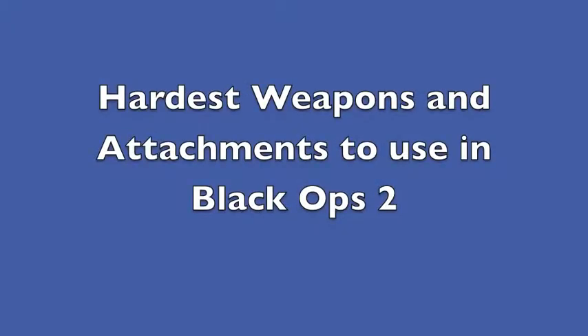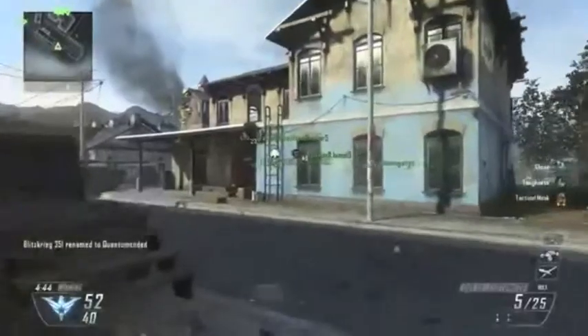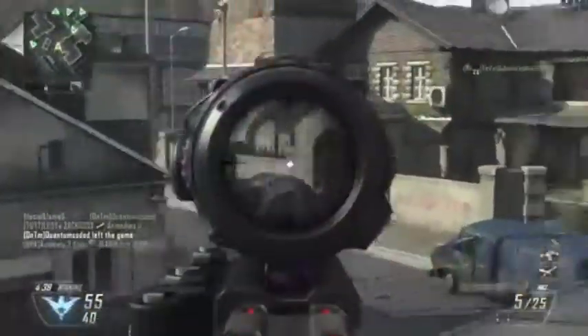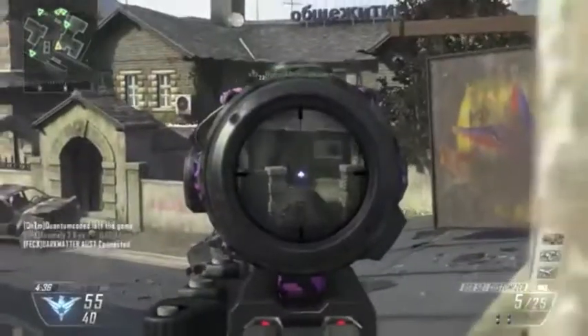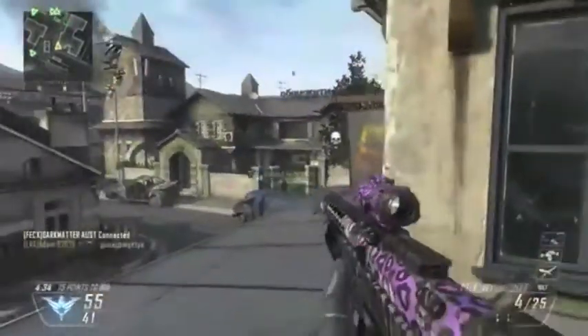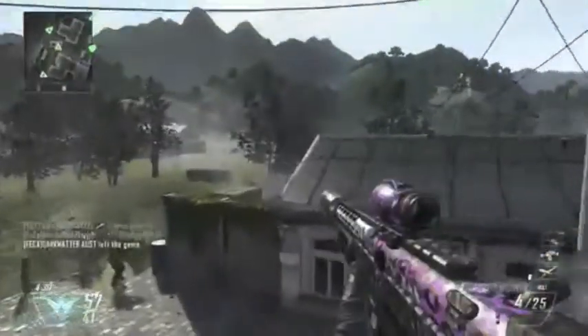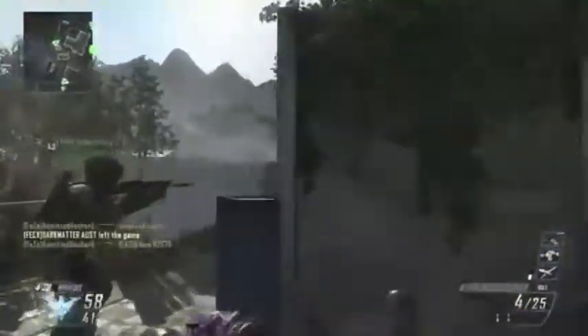Hi, my sunflowers, this is Sunflower 41XD, and this is going to be the start of my new series called 'The Hardest Weapons and Attachments to Use in Black Ops 2.' Now the DSR-50 — I'm not joking — it is just an amazing weapon, but there are some attachments that are a little bit stupid for it, especially if you combine ACOG and suppressor together. I'll be looking at each attachment one by one.